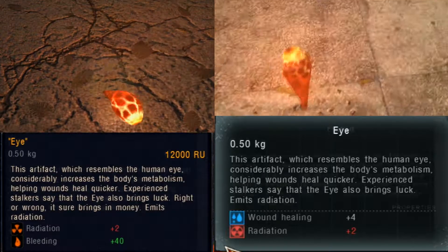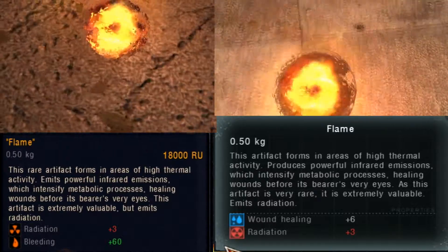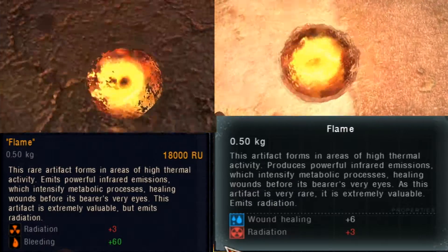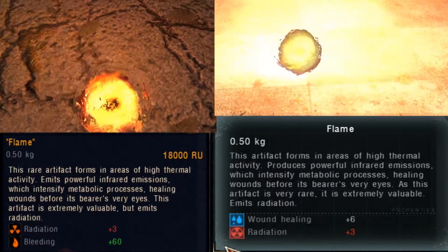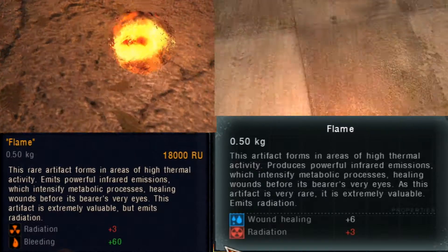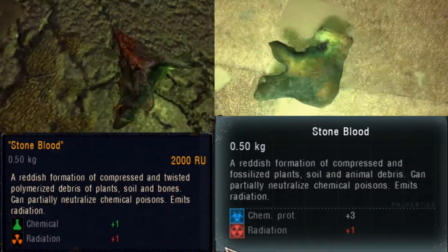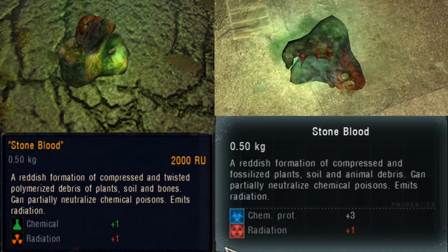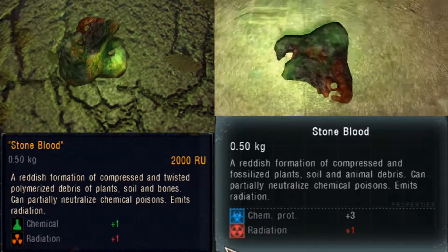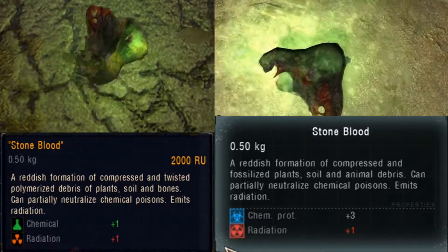The flame is only formed in the most active thermal anomalies, explaining its rarity. Unlike the mammoth beads, this one emits infrared emissions, apparently powerful enough to boost metabolism to the extent of being able to heal wounds right before your eyes. The stone blood is composed of fossilized plants, soil, bones, and other animal debris polymerized and wrapped together. Somehow, it is able to partially neutralize chemical poisons, but the process behind this property is not explained.